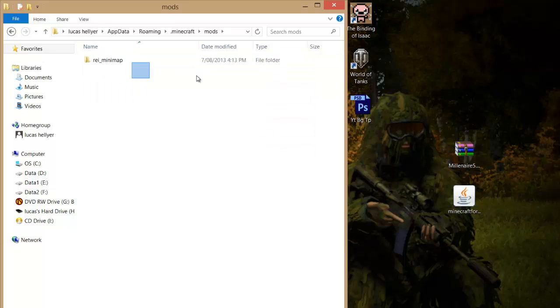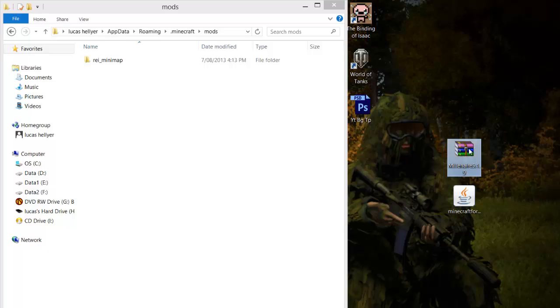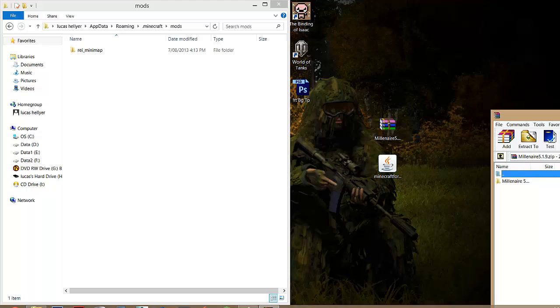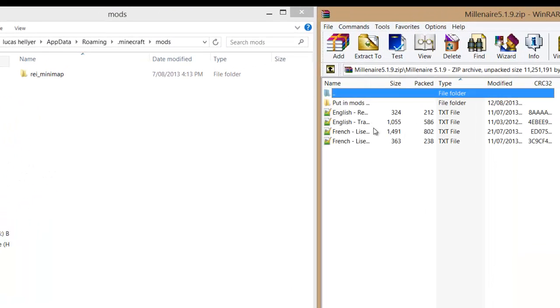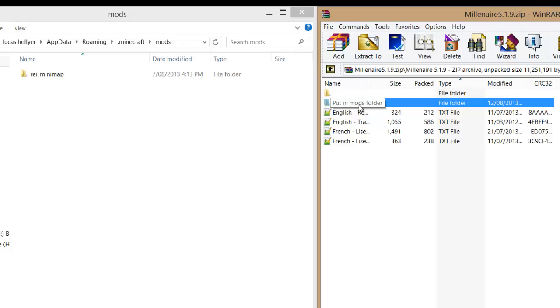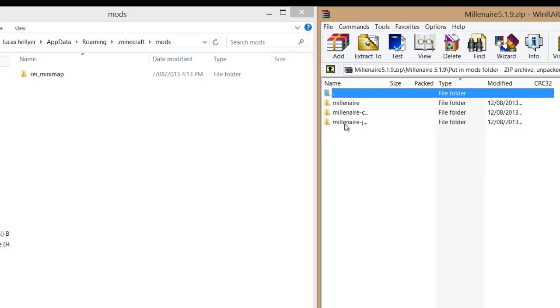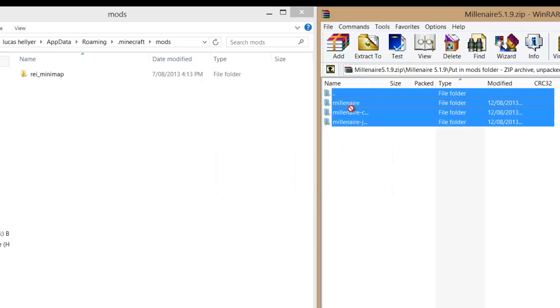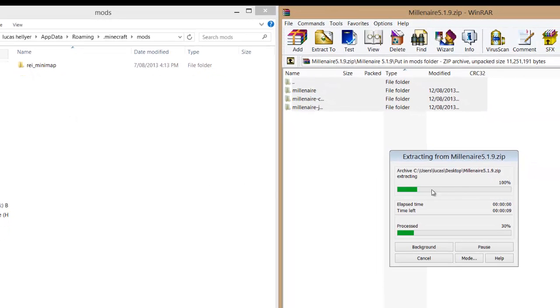Right-click on the Millenaire file and open it with WinRar or 7-Zip — both are free and there's a link in the description. Once it's open, drag the archive window to the side. Double-click on the folder inside, and you'll see all the mod files. Navigate into the folder called 'put into mods folder', then select all the files with Ctrl+A or by highlighting them manually. Drag them into your open mods folder — you should see a plus symbol under your cursor. Let go to copy them across.